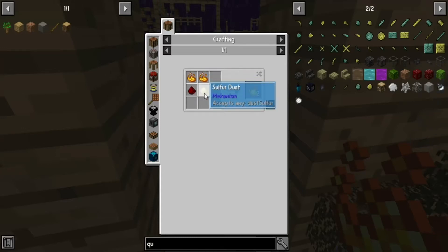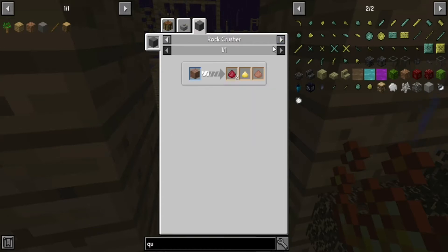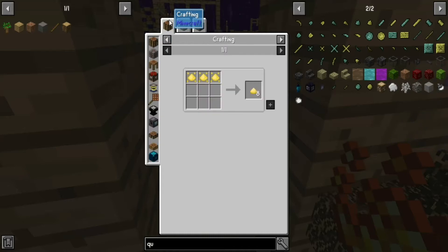Okay guys, we got enough blaze powder. We need to find out how to make sulfur. We can grind red nether brick but we don't have any.